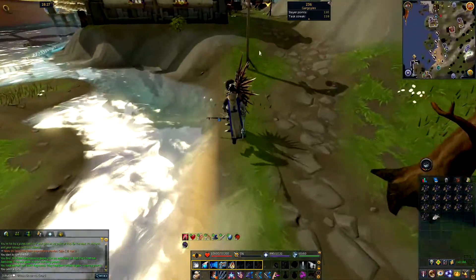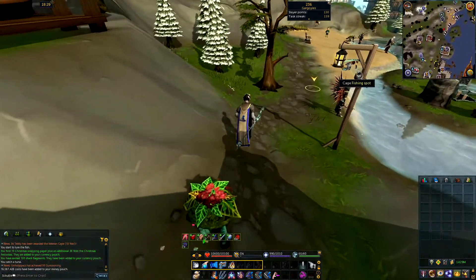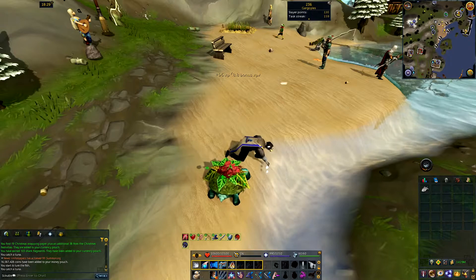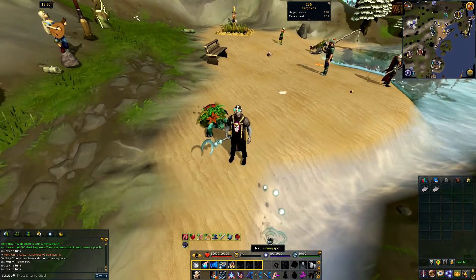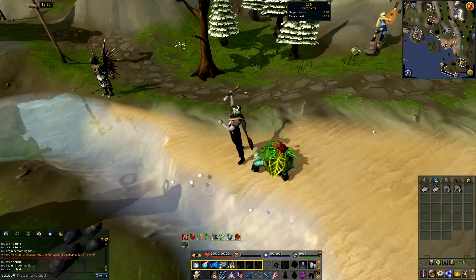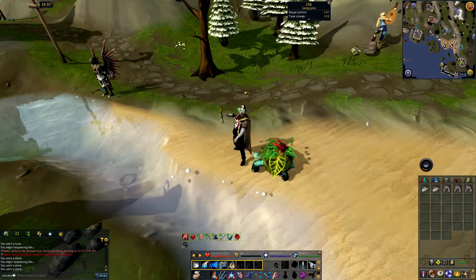Why do I have all this ore in my inventory? As you guys can see, I actually passed one billion in cash stack and I'm trying to flip all the way to a max cash stack now. My first goal was breaking a billion in RSGP. Now I'm gonna try and see if I can get a max cash stack just for the sake of having one. A max cash stack is actually 2,147,483,647 gold, so we're around the corner - slowly but surely getting there.